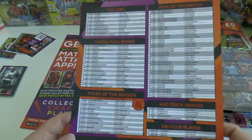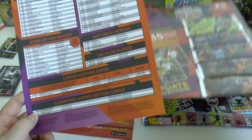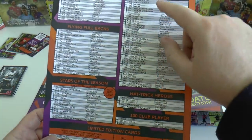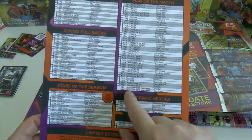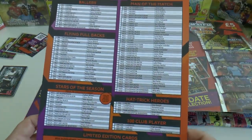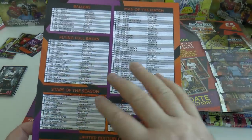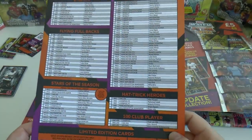We're going to grab ourselves five multi-packs in the future. Here's 'Ballers' — they're trying to do all these flashy little names now. You can tell Topps' lack of football knowledge. Then you've got 'Flying Fullbacks', 'Stars of the Season' which will be in that Mega Tin shortly. Man of the Match — this is where they get it wrong: they've done 40 Man of the Match, two per club. So if you end up buying a box, you'll have loads of base and you'll still need a fair few Man of the Match. Just a heads up there.